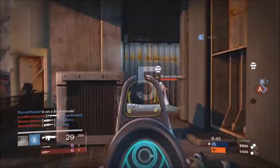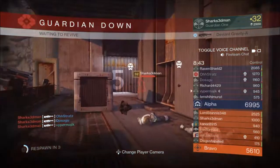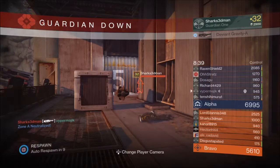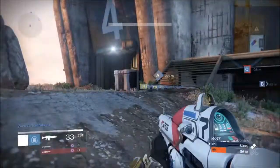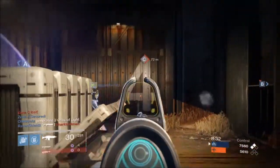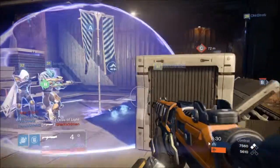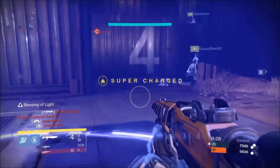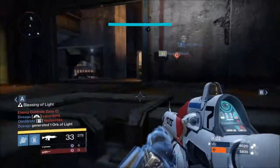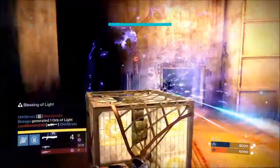The two perks I've found are working best for me are Hammer Forged and Shot Package. What Hammer Forged does is increase your range, which is pretty simple. However, there is a penalty to reload speed, so as with everything there's always a trade-off. This isn't a major issue because, like I said, you're probably only going to get off one shot anyway — so make it count.